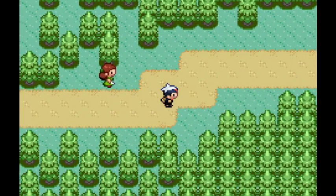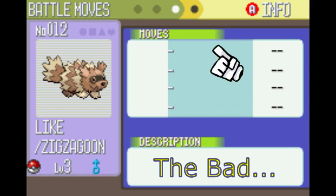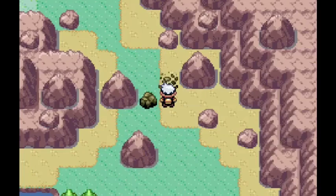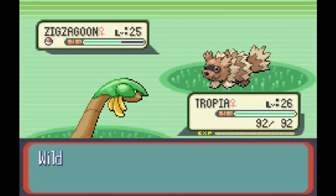In order to use HMs, you must use one of your Pokemon's four move slots on one of these moves, losing out on useful in-battle utility for a move that is typically bad. Sure, some of these are alright in battle, but moves like Flash, Rock Smash, Cut, Defog, and even Rock Climb just aren't that great the further you progress into the game.